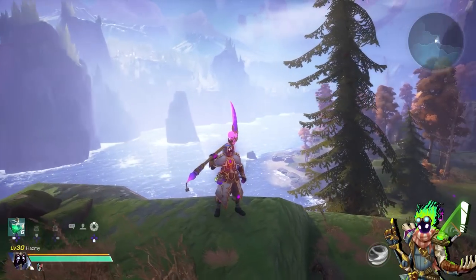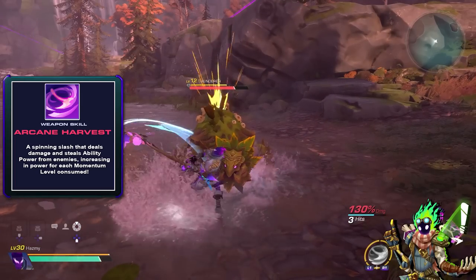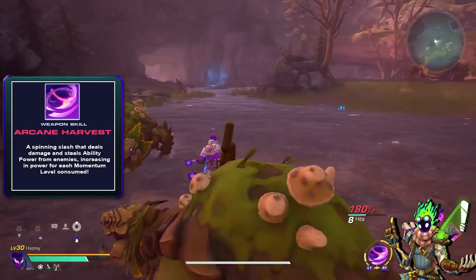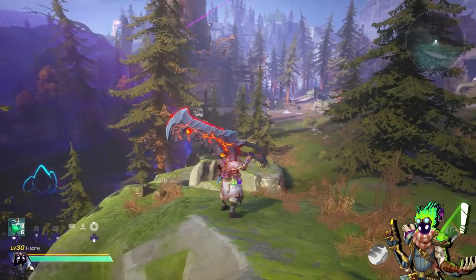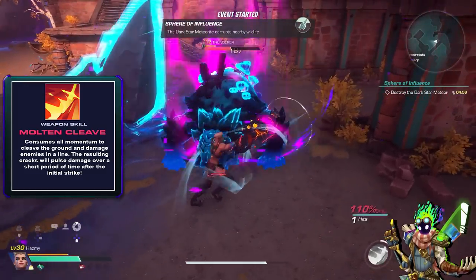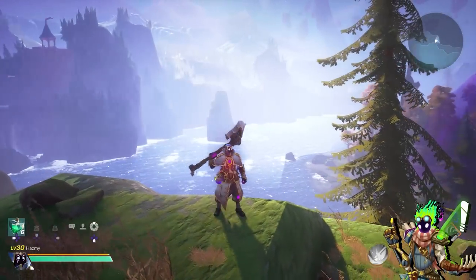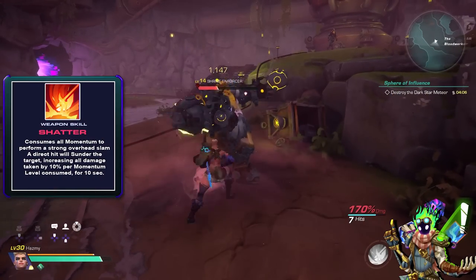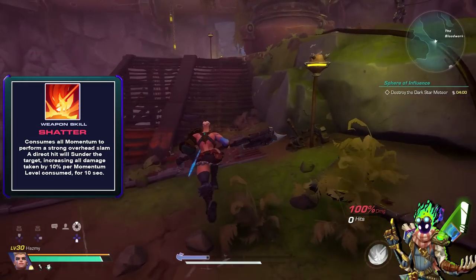Kairos's signature weapon, the scythe Epitaph, is also here. Its weapon skill Arcane Harvest slashes in front of you to deal damage and steal ability power for yourself, becoming better with more momentum used — making it great for ability power builds. Then we have Titan's Bane, everyone's favorite during the test — a giant molten greatsword with the Molten Cleave weapon ability that creates lava fissures bursting from the ground in front of you, dealing heavy damage to enemies that stay on them. Finally, Typhoon is a giant axe that can use its weapon skill to shatter the ground using all your momentum, increasing the damage enemies take from you by up to 30% depending on momentum charges for the next 10 seconds.